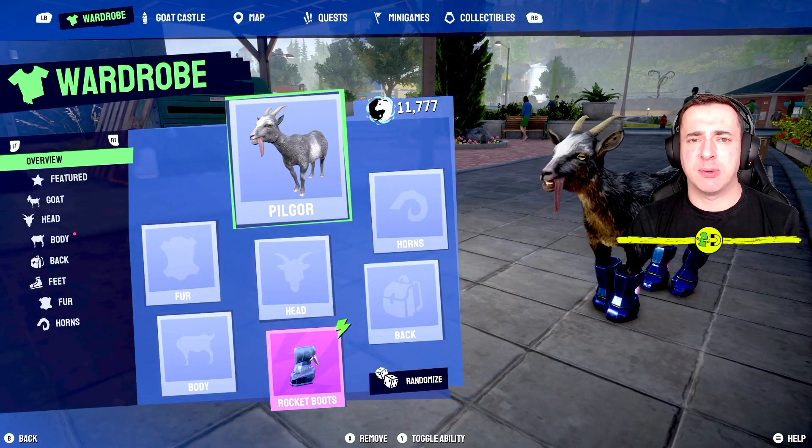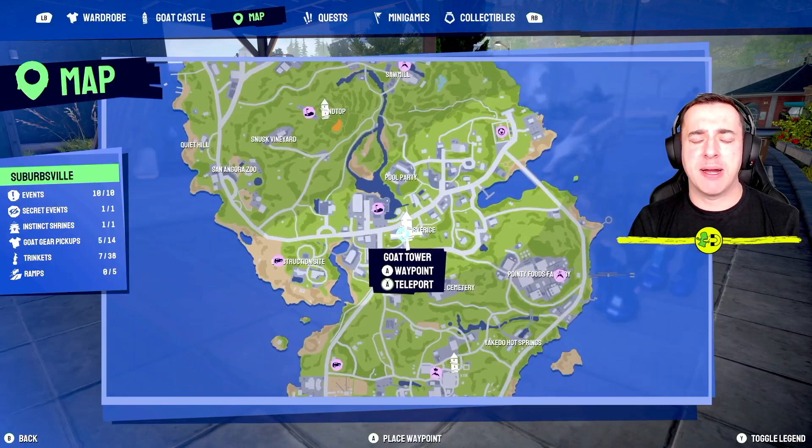To access this, hit the screens button on Xbox, or whatever button it is for your platform. Right-button over until you see Quests — that'll be R1 on PlayStation — and then just underneath Quests on the left-hand side you can see Events, and to the right it says Instincts.